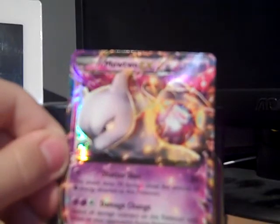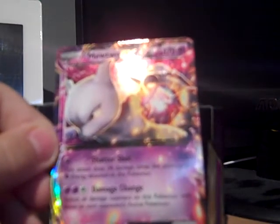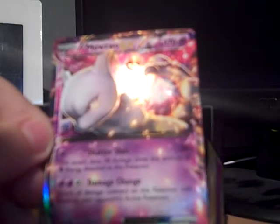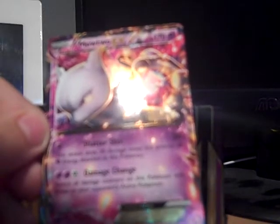Let's get this Mewtwo card out. It knows Shattershot — this attack does 30 damage times the amount of Psychic Energy attached to this Pokemon. That's pretty good. Damage Change: switch all damage counters with this Pokemon to those of your opponent's active Pokemon. That's such an insane move.